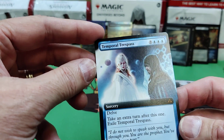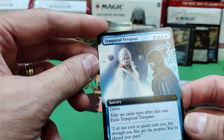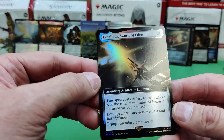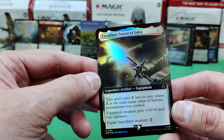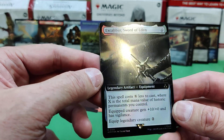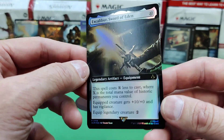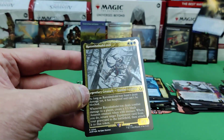Temporal Trespass — whoa! 11 to cast, delve. Take an extra turn after this one and exile this. Mythic — nice! We got Excalibur, Sword of Eden. This spell costs X less to cast where X is the total mana value of historic permanents. Equipped creature gets plus ten/plus zero and vigilance, and equips legendary for only two. So only legendary creatures can be equipped with it. That's a sweet looking card.